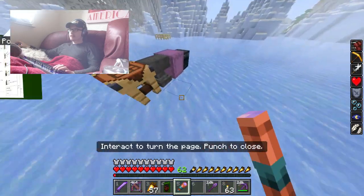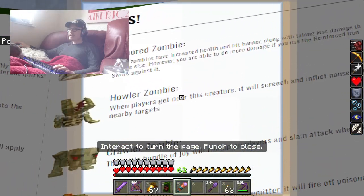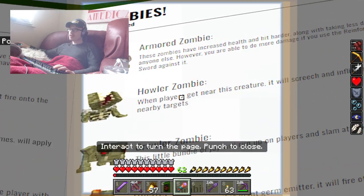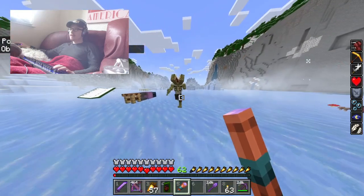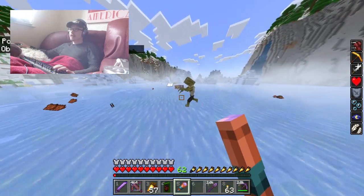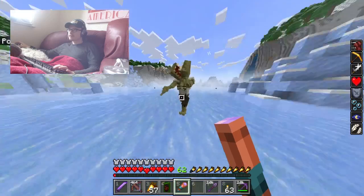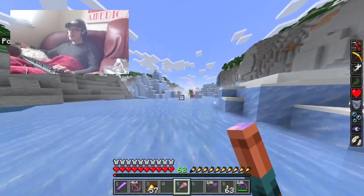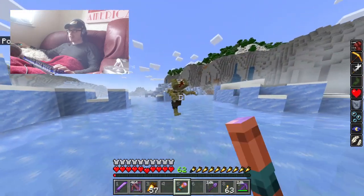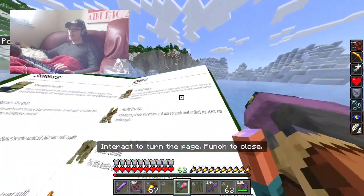The howl zombie — when players get near this creature, it will screech and inflict nausea on nearby targets. This one's going to be horrible to fight. There we go — yeah, it gives you nausea. And now I punch it. The nausea didn't even last long.